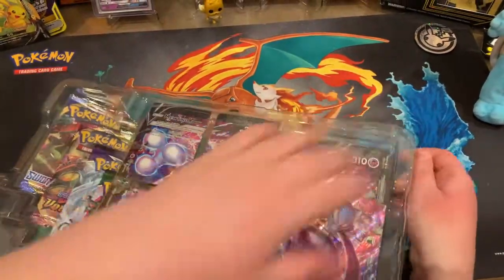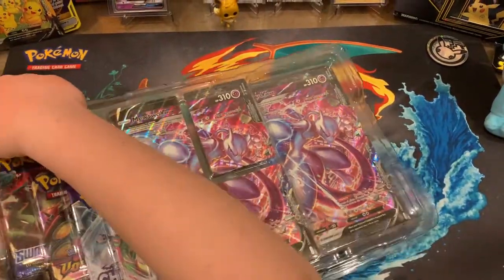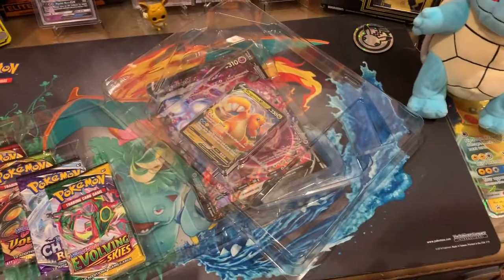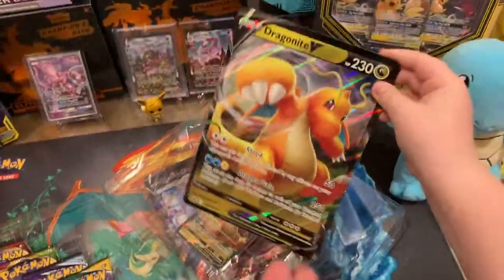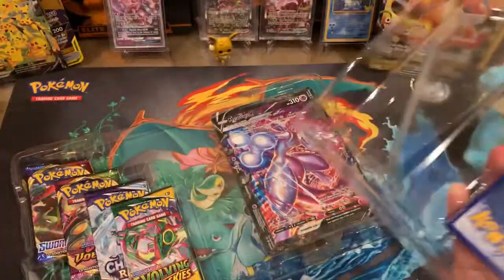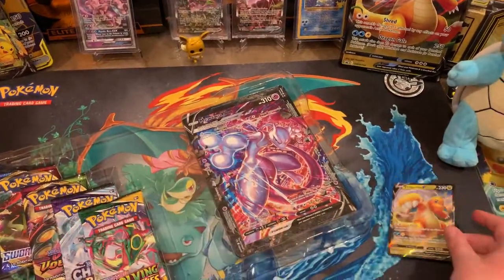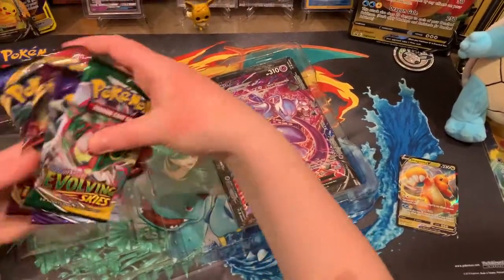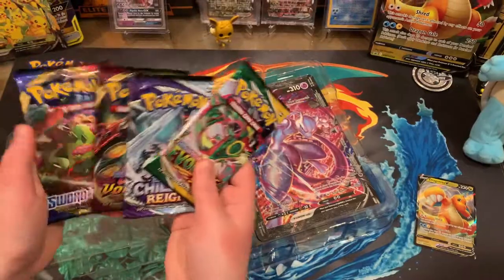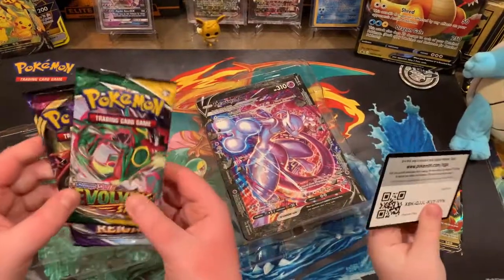Okay, let's open these up - there we go. We got that promo card out - very nice. I got Vivid Voltage, I got Fusion Strike, Chilling Reign, Sword and Shield and Chilling Reign, Vivid Voltage. So I got all different sets.